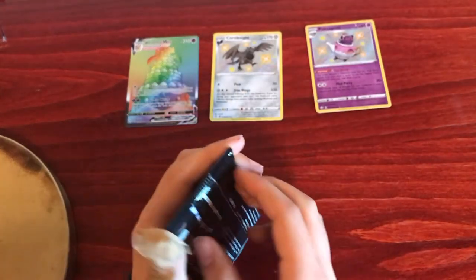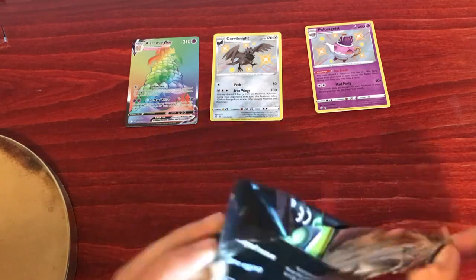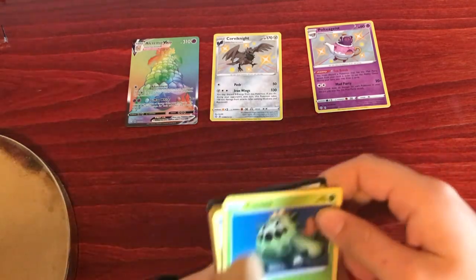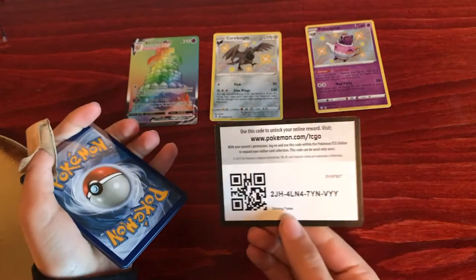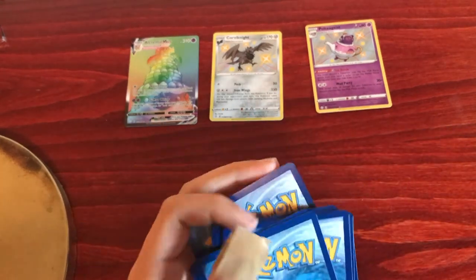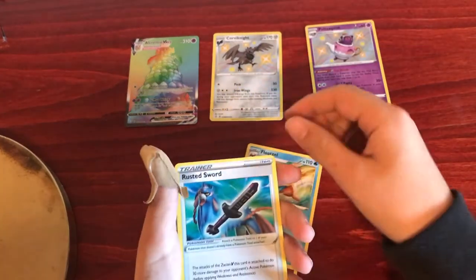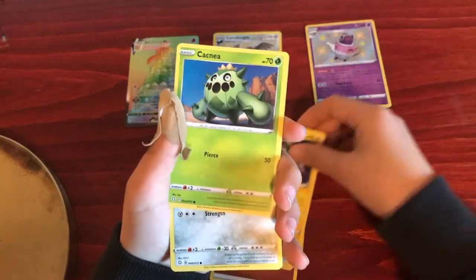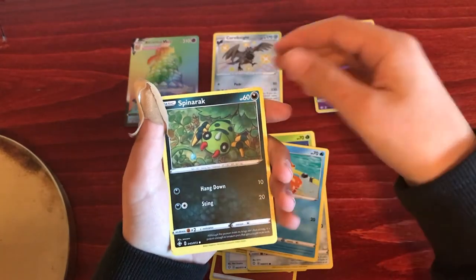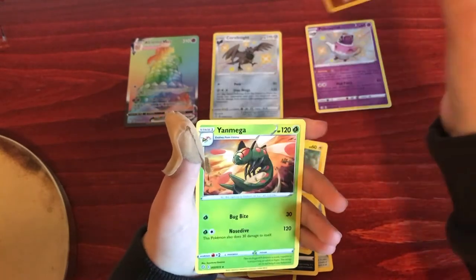Last pack. Fighting Energy, Floatzel, Rusted Sword, Loxio, Cacnea, Qfent, Weasel, Spinorak, Shanks, a Reverse Holo Trapinch, and Yanmega.